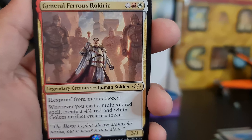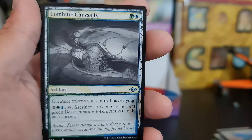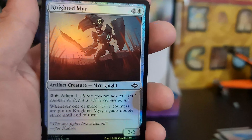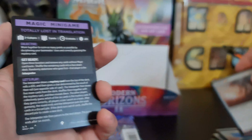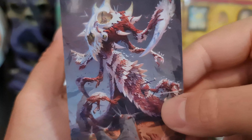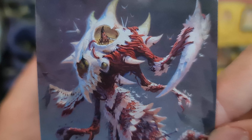And we've got another General Ferris Rock Rick, followed by Milliken, and a Combined Chrysalis sketch art. The Knight of Mirror is our foil. We have Grist as our artwork.